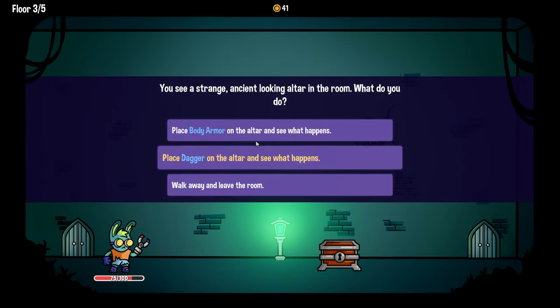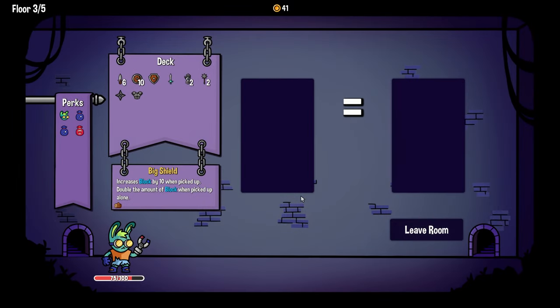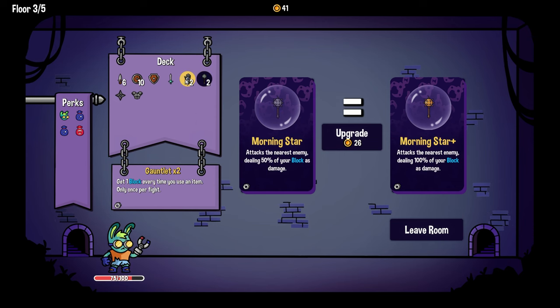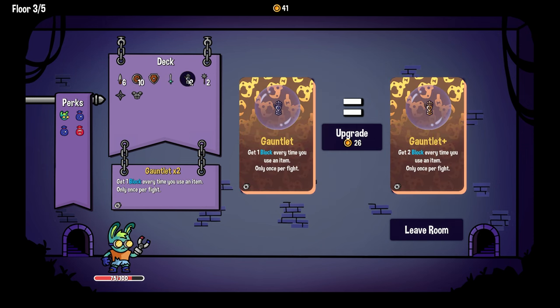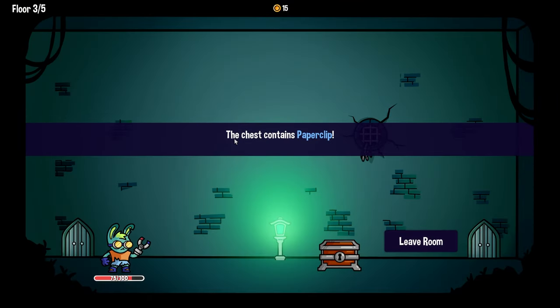Place a dagger on the altar — dagger was duplicated. Honestly that's fantastic. 'Body armor goes to 10 block at the start of every turn' — that's a lot. 'Point shuriken goes to 10 poison' — wow, we can only get one. Gauntlet must be uncommon or something. I feel like upgrading gauntlet is sick. Yeah, now we have a gauntlet plus — that feels probably good. I'm gonna open the chest.